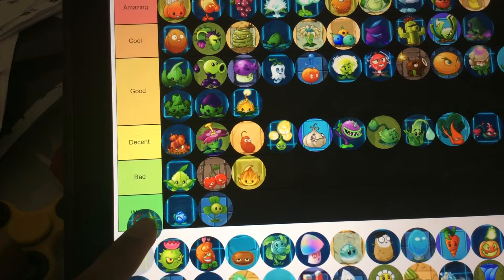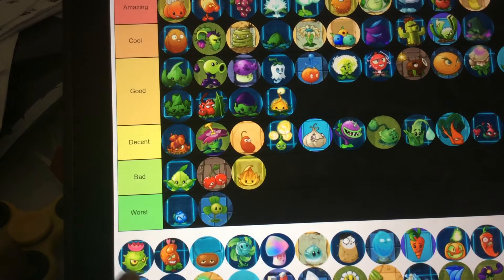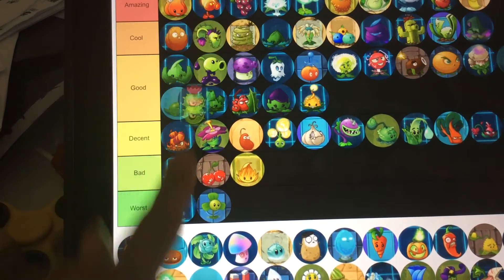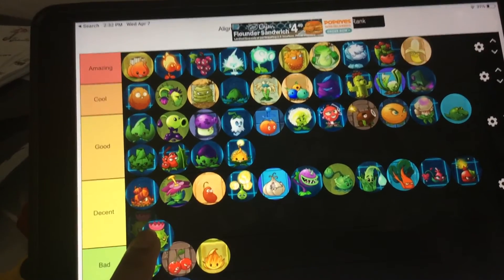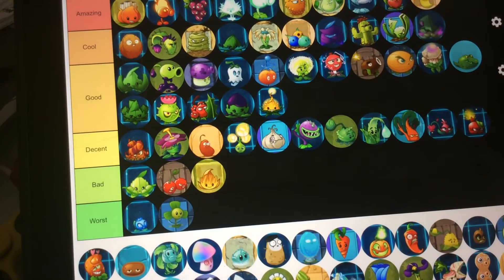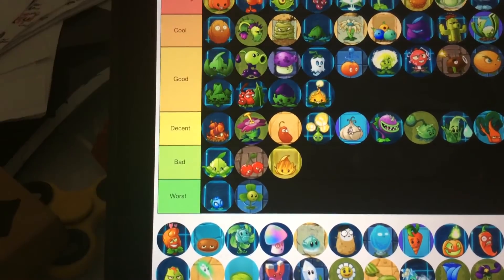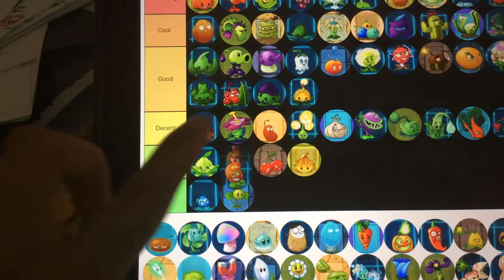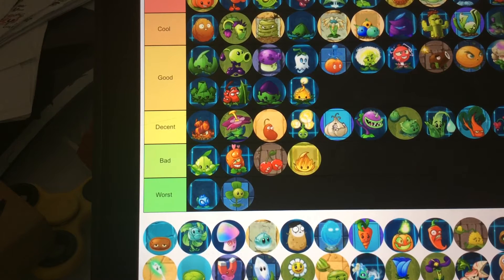Cherry Beam — I forgot what this guy's name is. I'm gonna call him Christmas Berry. Never used him, but I'm gonna say good. Flower Cactus — cool. Normal Cactus is in good. Actually, Flower Cactus is better than Normal Cactus since he can go to other lanes. Love Berry — bad. It basically does what Jalapeno does but it's slower. I think it's just a rip-off of Explodonaut.